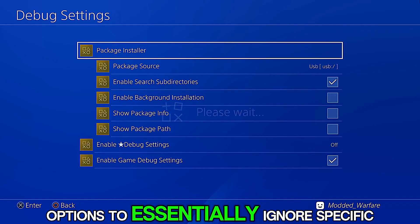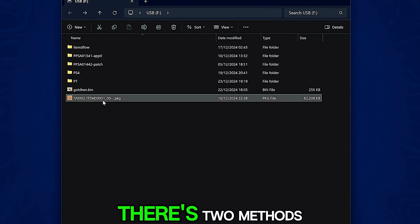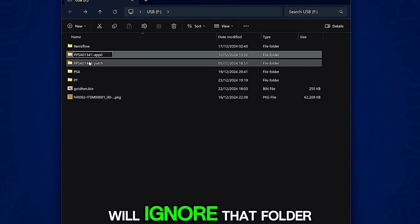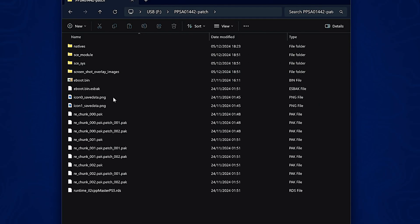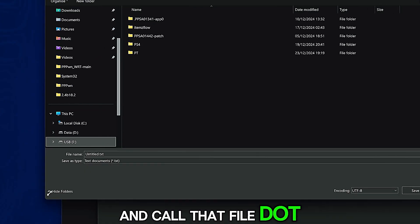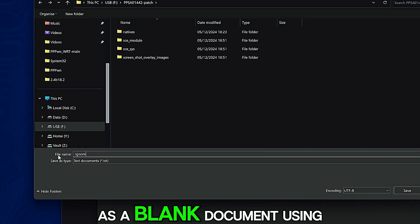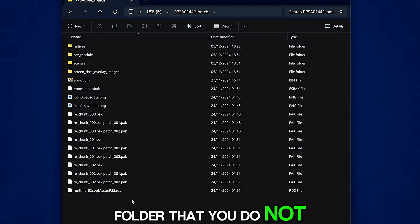This new version adds options to essentially ignore specific folders on your USB drive so it will not scan those, and packages will load faster. There are two methods. One is to rename any folders you do not want scanned by adding a dot at the beginning of the folder name — the package installer will then ignore that folder. The other option is to create a new file inside one of these folders, at the root of that folder, called '.ignore'. You can do this with Notepad in Windows: create a new blank document, save it using 'All Files' as the file type, name it '.ignore', and save it into the folder you do not want scanned.